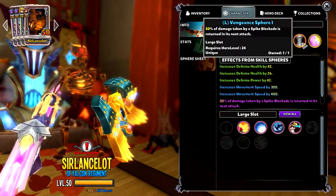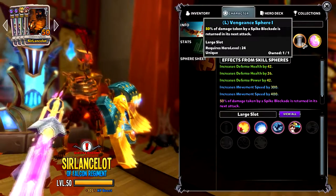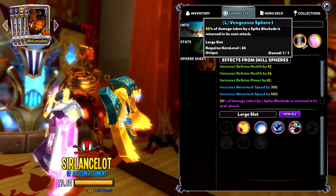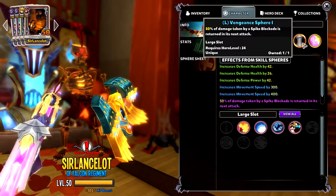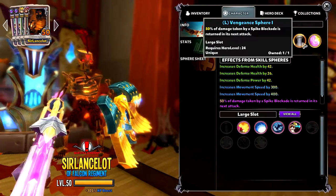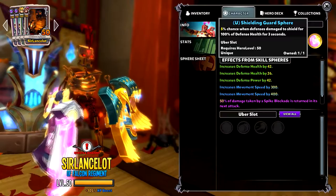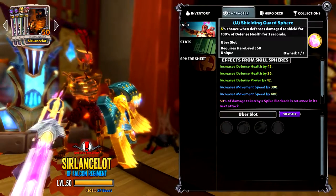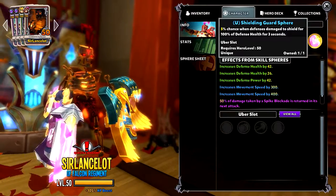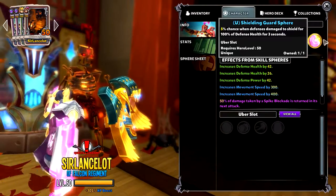And then the Vengeance Sphere for my large: 50% of the damage taken by a spike blockade is returned in its next attack. That's really quite nice — if you get hit for 100,000 damage, you will deal back 50,000. And for the Uber Sphere, there's a 5% chance that it will shield itself for 100% of defence health for 3 seconds. You'll see a little bubble appear around the spike blockade.